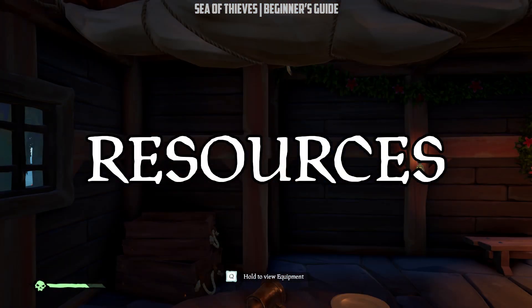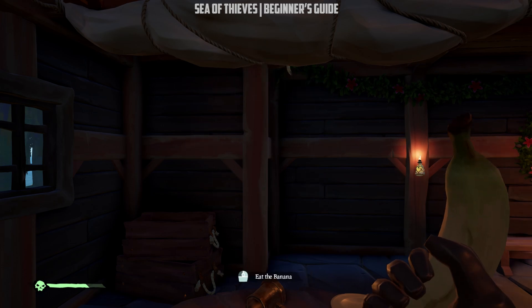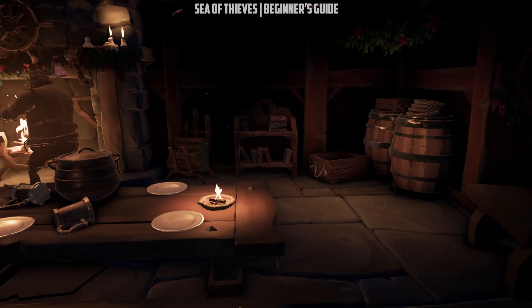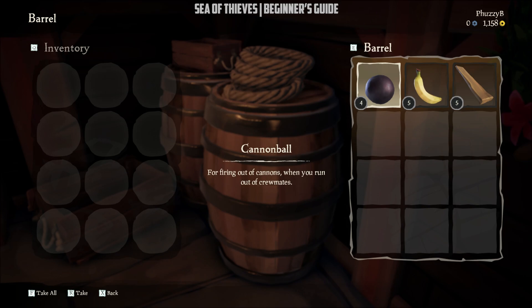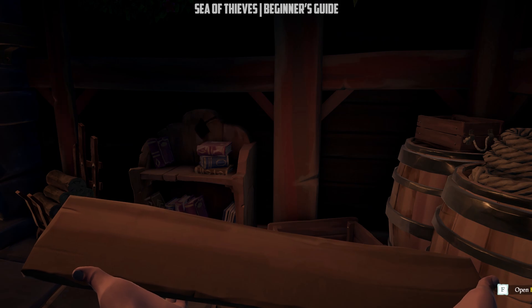Resources are what you find in the barrels scattered around each charted island you visit, and they come in four types. Bananas are your health — you can carry a maximum of five bananas in your inventory, so make sure you keep that stocked up so you can survive the seas. If your pirate gets any damage, the health bar will appear on the bottom left of the screen, and this is where you should eat your bananas. Wooden planks are your ship's health, and just like bananas, you can carry five. If your ship is damaged, you will use wooden planks to patch up the hull and stop the water from flowing into your ship.